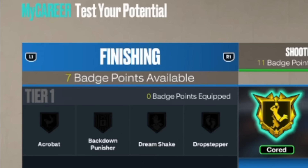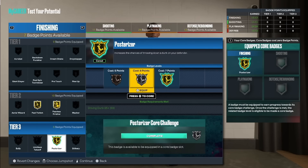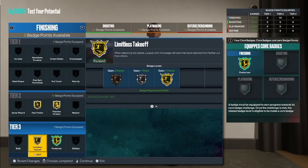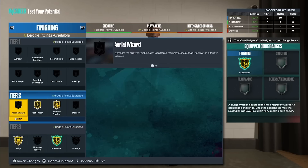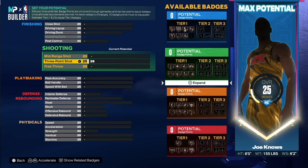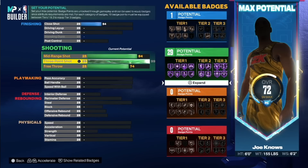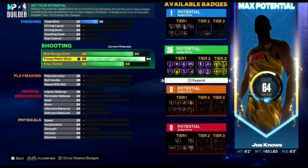He upgraded his posterizer — made it his core badge — and kept the seven badge points. So now he can equip another tier three badge, which will take up the seven badge points that the core badge didn't take up. That's going to be interesting. Now let's get back to the ratings. I went over playmaking and why your ball handling needs to be a 94 — that's the important stat. Now let's do your three-point and why that needs to be a 92.